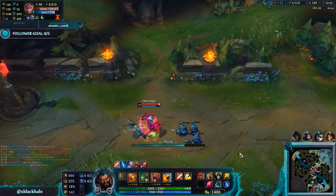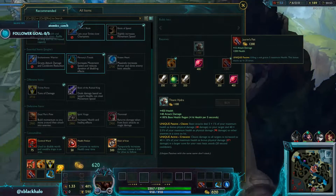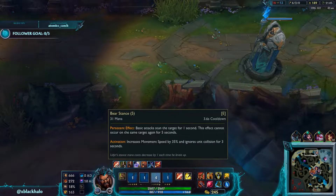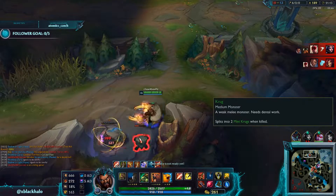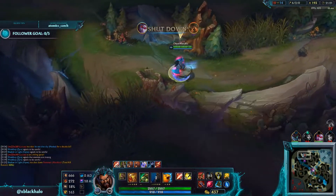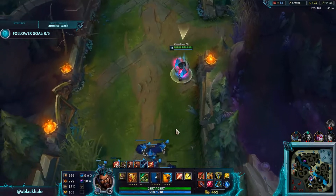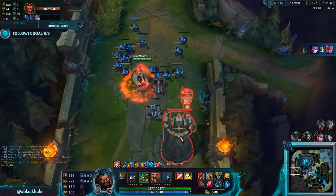Vi is getting relatively tanky. I'm going to get my Warmog's so I can get Titanic and start stacking HP. I'm planning to get ZZ'Rot here to have a super hard wave-clearing build so I can push very fast and wreck turrets instantly. Usually though, a good static optimal Udyr build is Skirmisher's Sabre or Chilling Smite into Warrior, Triforce, and Mercs. But I'm just switching it up this game to keep it fresh.